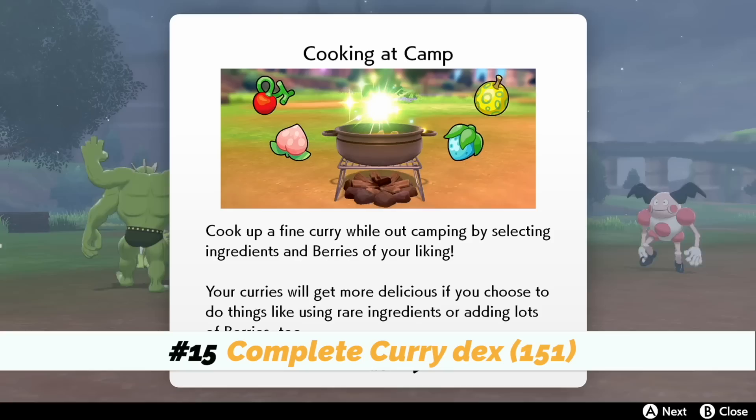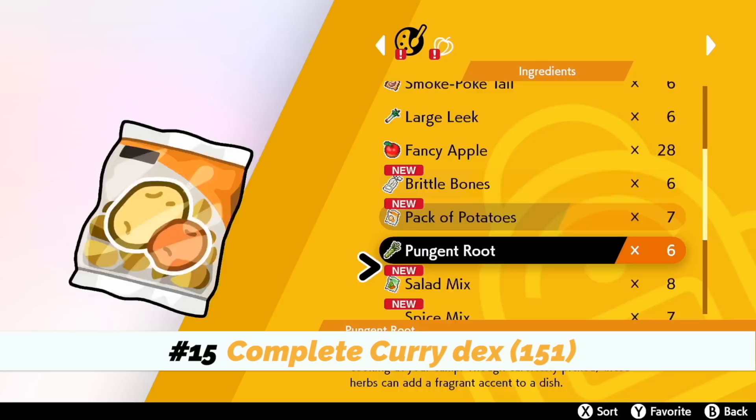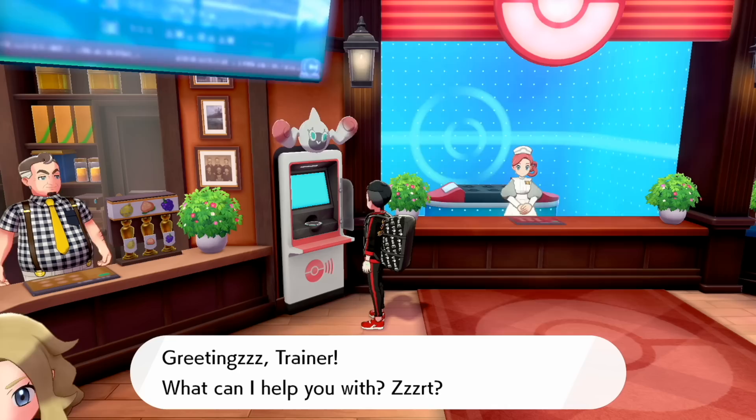Number fifteen: inside your Pokémon Camp, complete the Curry Dex. I don't think I've ever actually cooked on this game — I got the ingredients but just never cooked. Number sixteen: cook yourself a Charizard-class curry. If you don't have any friends to cook Charizard-class curry with, try going to one of the tents already set up from a camper and cook with them. For me it was the Route 6 location.